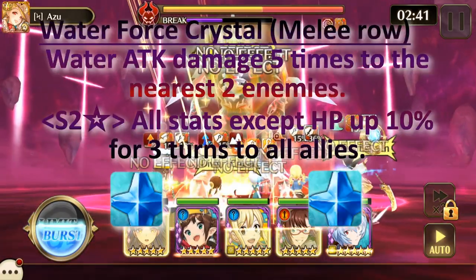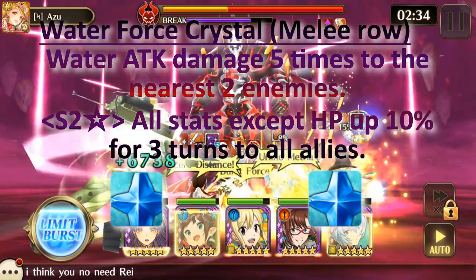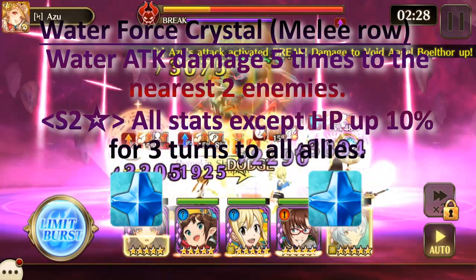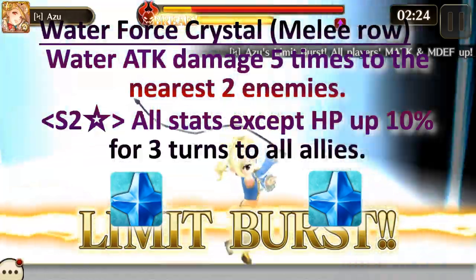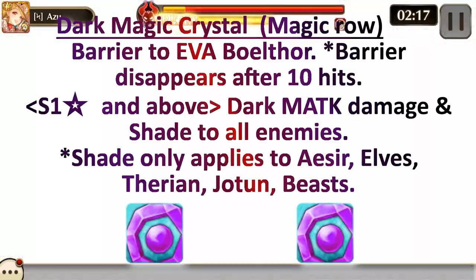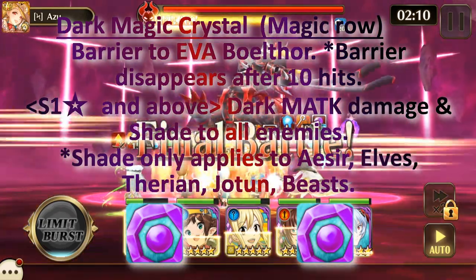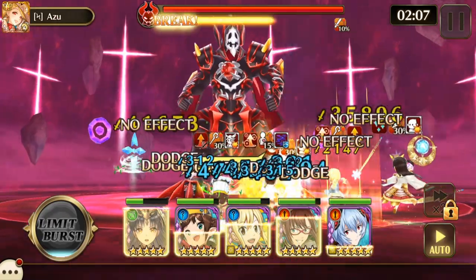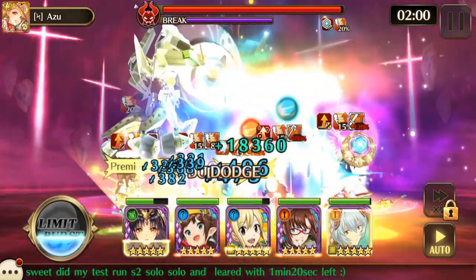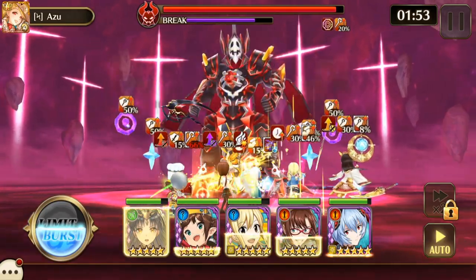The Water Crystals are Force Crystals on the Melee row — they do Water Attack damage five times to the nearest two enemies. On S2, all stats except HP go up 10% for three turns to all allies. Next, the Dark Magic Crystals are on the Magic row. They provide a barrier to both Ava and Bolthor, and the barrier disappears after 10 hits, so it's pretty important to get rid of this crystal to remove that barrier.